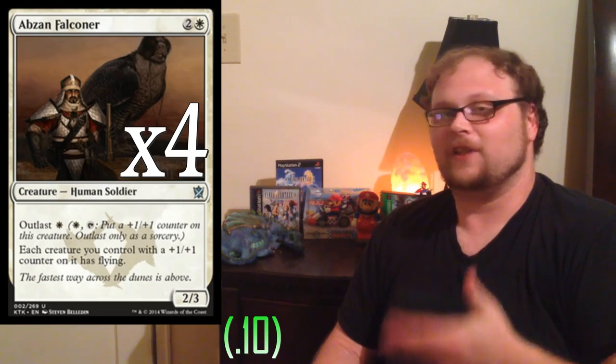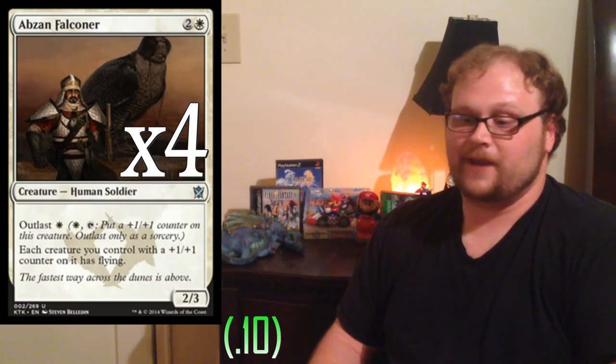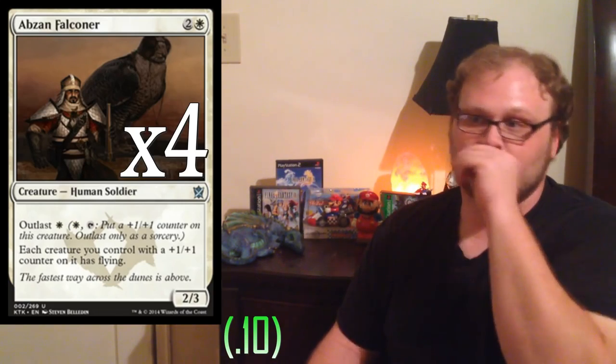Four full copies of Abzan Falconer. Outlast works very well in this deck, and this card can often win the game outright — giving all of your renowned creatures and others flying is absolutely game-breaking. It's shown up in mono-white soldier builds that have taken third and fourth place at opens. It was in a green-white bolster deck I made a couple of months ago and may be the best card in that deck. It's one of the best cards here, hands down.